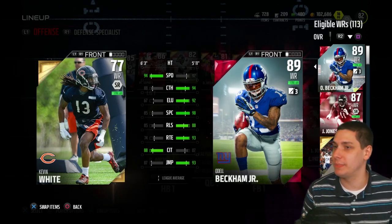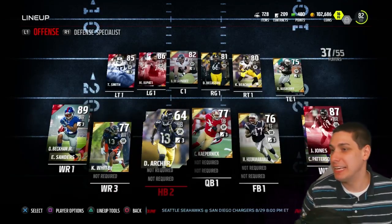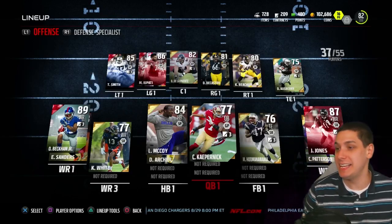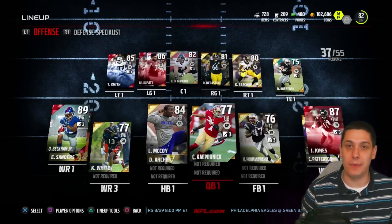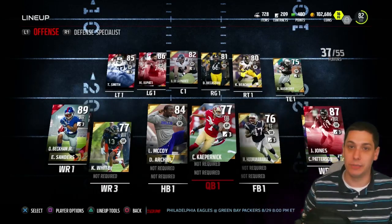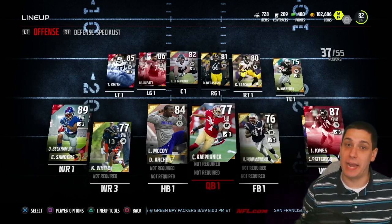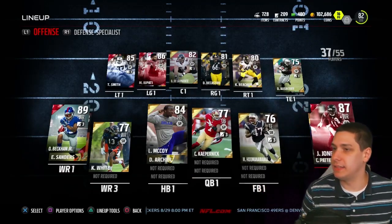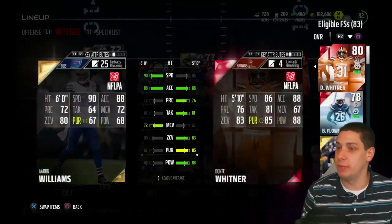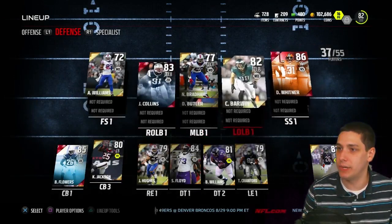I'm a big fan of the Kevin White card — I wish he wouldn't have got hurt because I really wanted to see what he could do in real life. LeSean McCoy is our current running back and we're using Tre Archer as our backup. That might change depending on how LeSean McCoy does — 88 speed is a little slow for me, I like to see my running backs at least in the 90s. We're using Colin Kaepernick at quarterback. I asked you guys in a previous video what quarterback you wanted me to use and a lot of you said Mike Vick, but I decided to go with Kaepernick — he's pretty similar to Vick, pretty much a running quarterback, but he's right-handed and I'm more comfortable with right-handed quarterbacks.